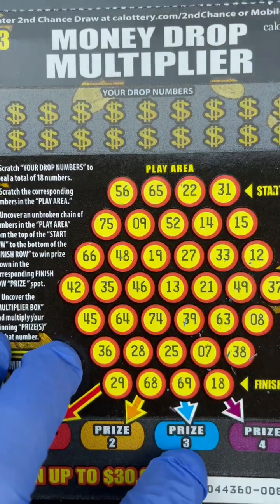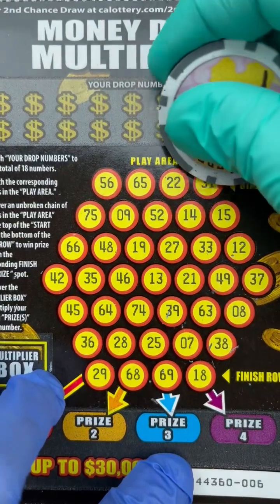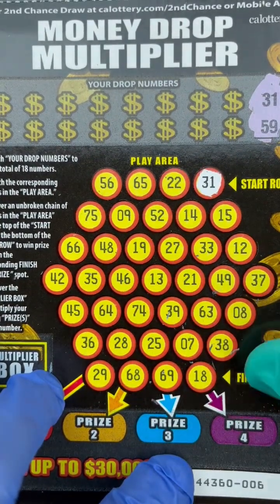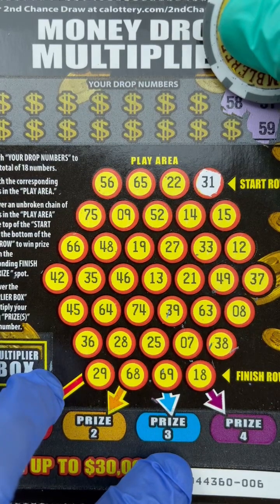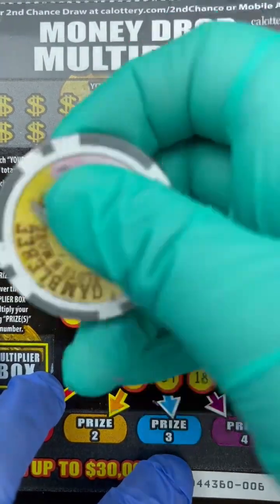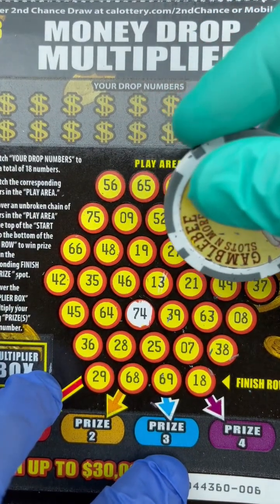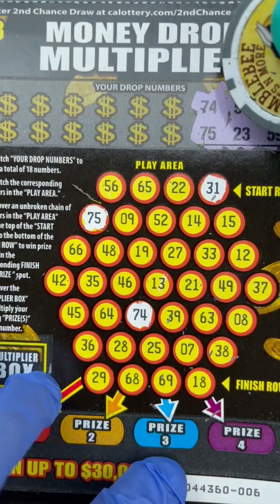Starting top right: 31 — there's a 31. 59 — I don't see 59. 58 — I don't see 58. 74 — I see a 74 down here. 23 — there's a 22, but no 23. 75 — right there, 75!